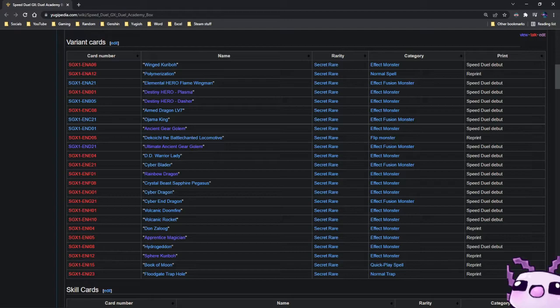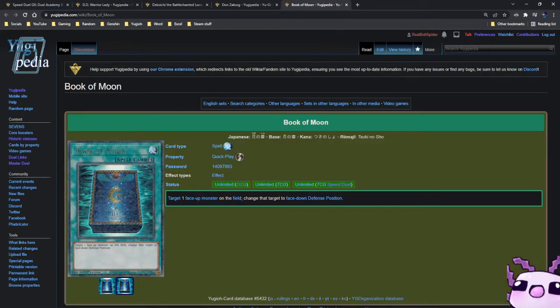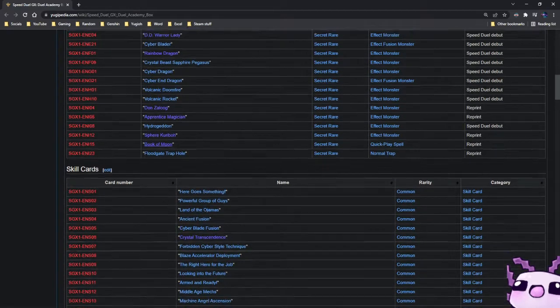I just want to point out some of the good and actually great reprints in this set, since there's quite a bit of goat format staples. First off, we're going to look at things like D.D. Warrior Lady, Dekoichi the Battlechanted Locomotive, Dunge the Rogue, and Book of Moon. All four of these cards are secret rares in the set, so this is great since we finally have a nice rarity for them all to share. We also have Floodgate Trap Hole, Cyber Dragon for Reaper format, and we finally have a secret rare of Volcanic Rocket, which is very nice. Two other noteworthy secret rares are Destiny Hero Dasher and Plasma.